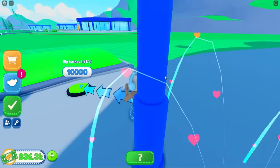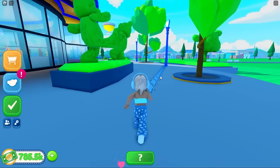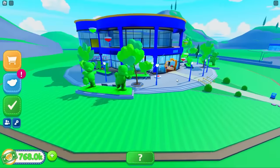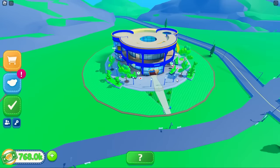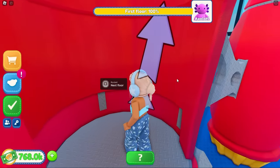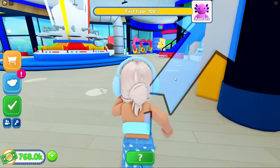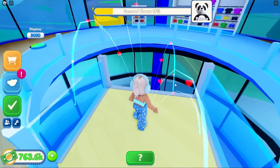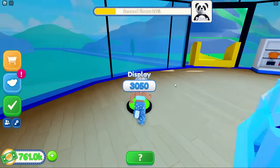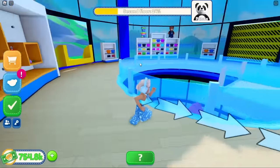I feel like this is every kid's dream - to go to a place like this. I've never been to one and I really want to go. If you guys have ever been to Build-a-Bear before, I'm very jealous. The outside is all done - it looks so good! Let's go back inside and complete the second floor. Wait, I want to use the rocket ship to go up but it's not working - oh, I probably need to build the rocket part first. There we go, I bought it!